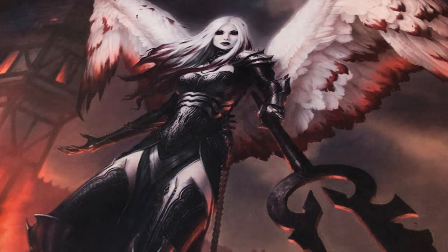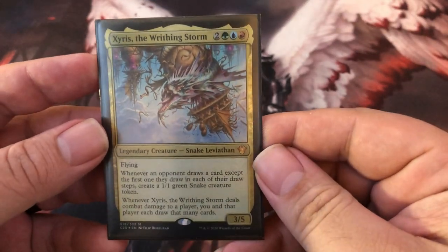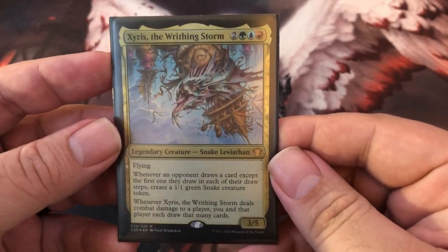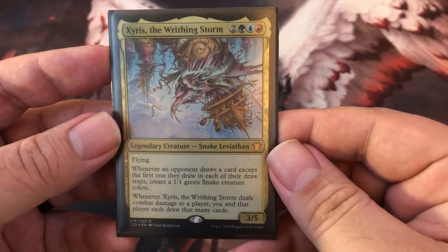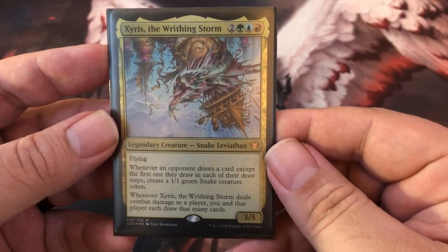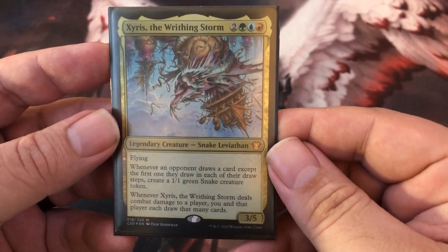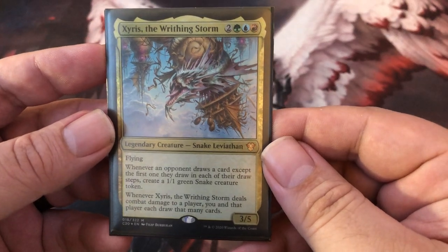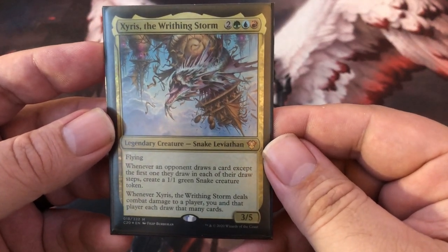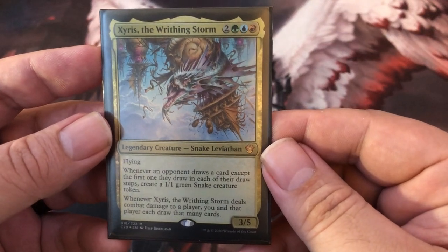Hello everyone, I want to show you my Xyris the Writhing Storm build. He's a 3/5 with flying. Whenever an opponent draws a card except for the first one they draw in each of their draw steps, create a 1/1 green snake creature token. When Xyris deals combat damage to a player, you and that player each draw that many cards.